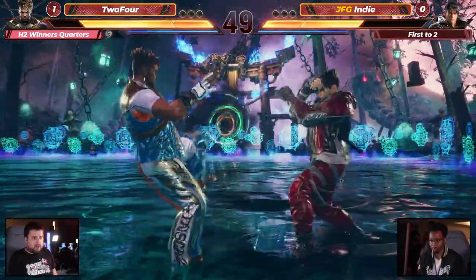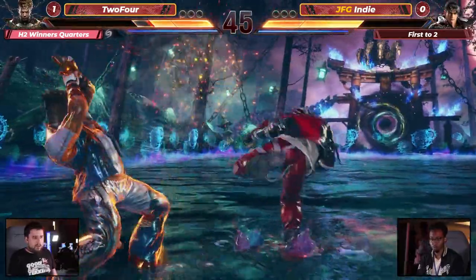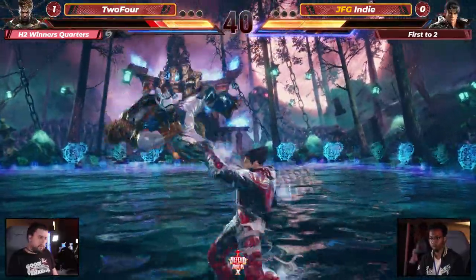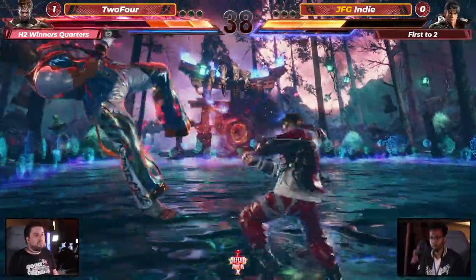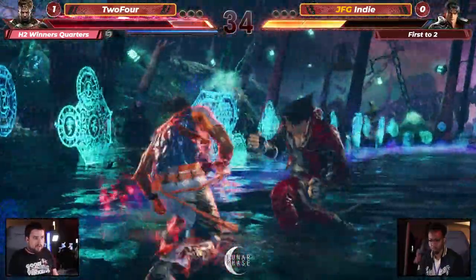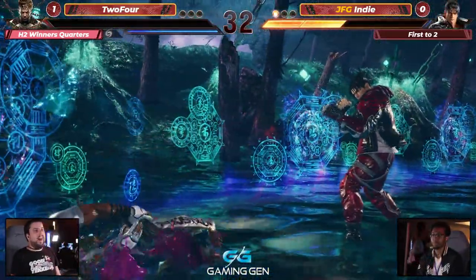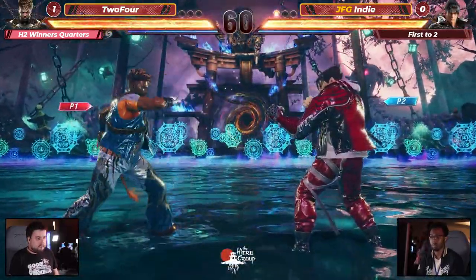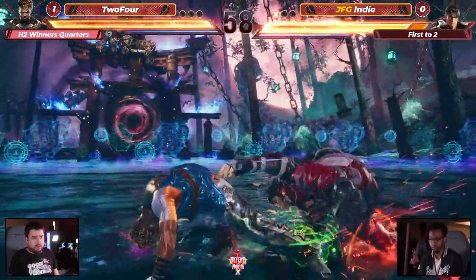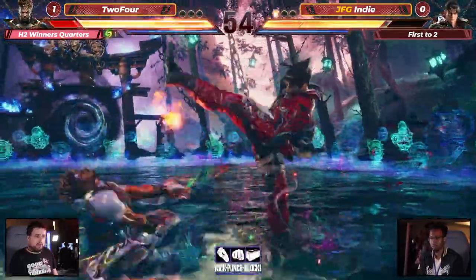Especially when the ooh and ah's are in front of the other player. But guess what? The ooh and ah's are about to be for Indy right now, the way they're playing. I love what I'm seeing here, this is fantastic stuff. And just like that, Jin now — Indy trying to get on the board, that's a punish. All right, next round here. 60 seconds on the clock to start it out. Defend the North's 10th anniversary. We're in the H2 winner's quarters with 2-4 and JFG Indy.